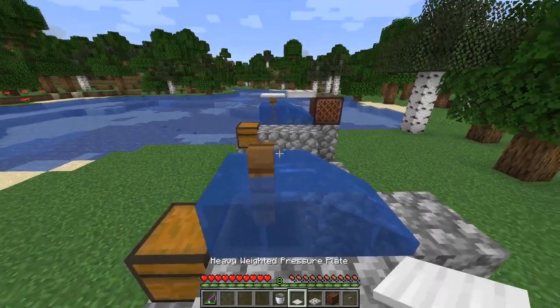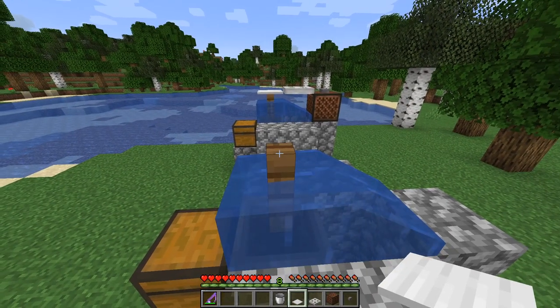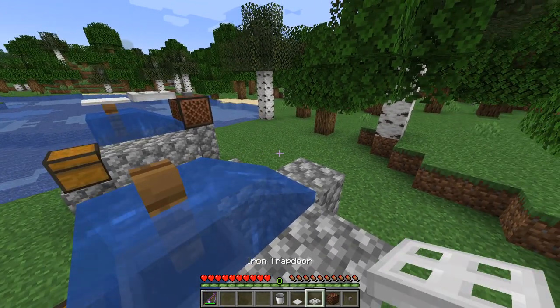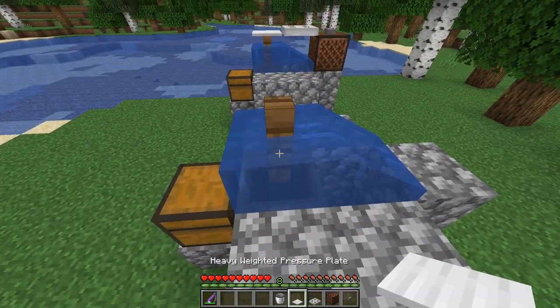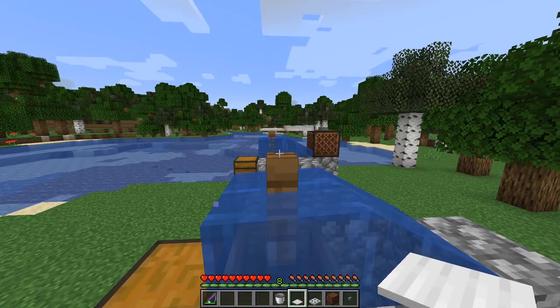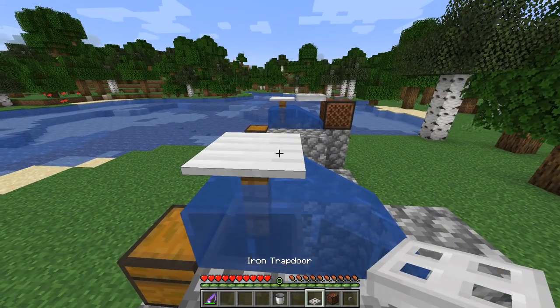Next I'm going to put the pressure plate — this is a gold pressure plate, a weighted one. It just needs to be weighted because we need to open up the iron trap door. You could use other pressure plates, I'm not sure, but I'm using the weighted one because it looks better with the silver — the gray — for the iron.